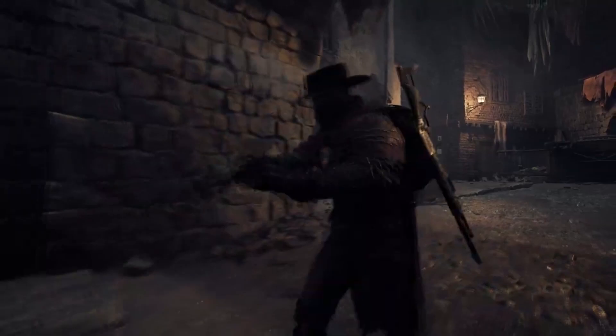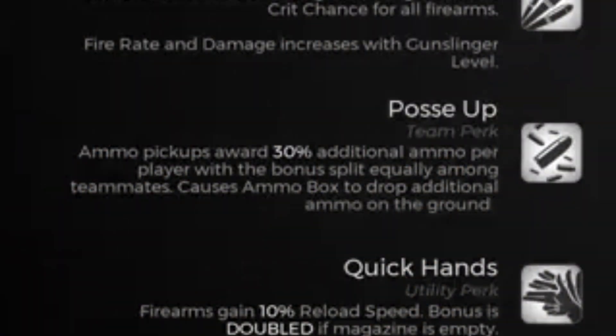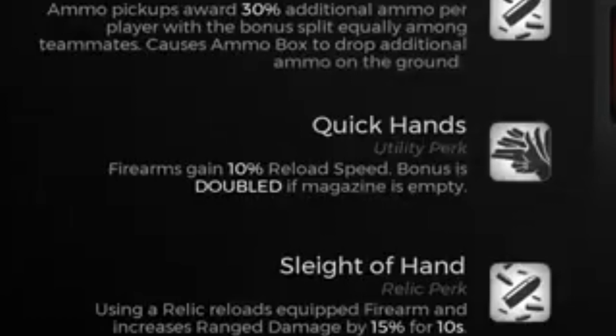Team perks are exactly what you'd expect — abilities that help you and your team. The Gunslinger's team perk grants additional ammo pickup. The amount increases per player and is evenly split among the team. Additionally, when using an ammo box, ammo pickups are dropped on the ground. Utility perks add some quality of life bonuses to your playstyle. The Gunslinger gains bonus reload speed, which is doubled if the magazine is empty.